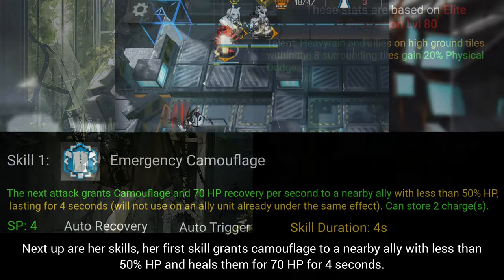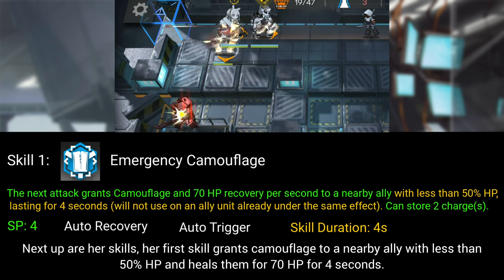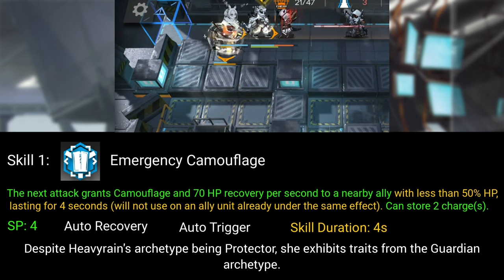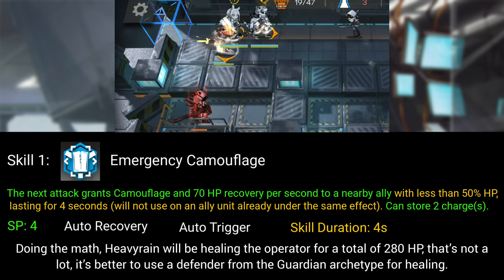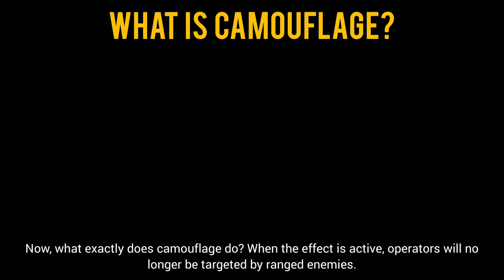Her first skill grants camouflage to a nearby ally with less than 50% HP and heals them for 70 HP for four seconds. Despite Heavy Rain's archetype being Protector, she exhibits traits from the Guardian archetype. Doing the math, Heavy Rain will be healing the operator for a total of 280 HP — that's not a lot. It's better to use a Defender from the Guardian archetype for healing.